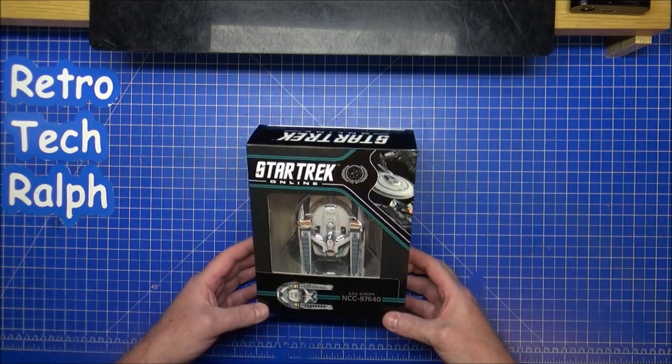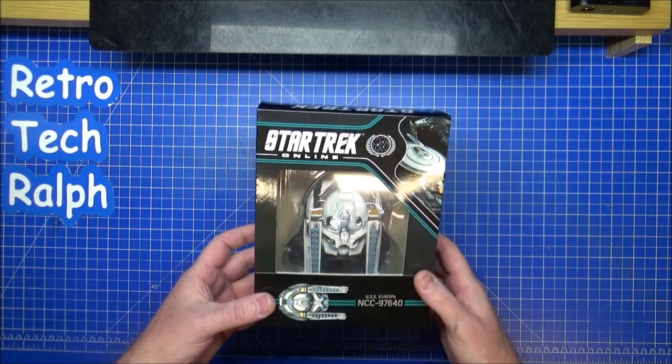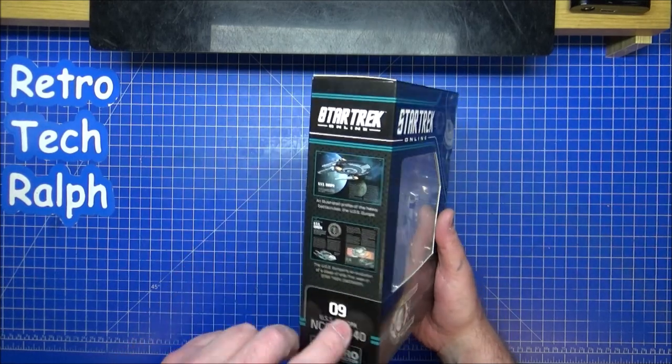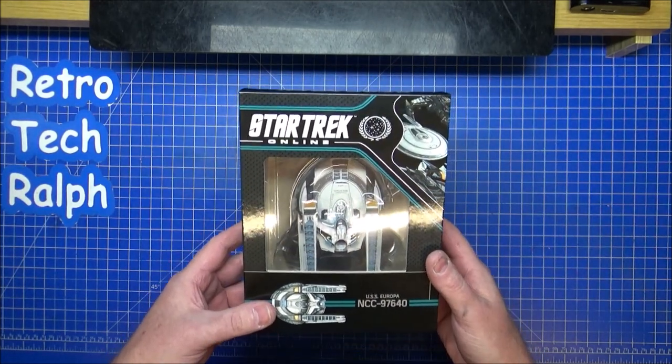Hi guys, Retro Trek Ralph here with another Star Trek Eagle Moss online edition model and magazine review. This time it's issue number nine: the USS Europa, NCC-97640.